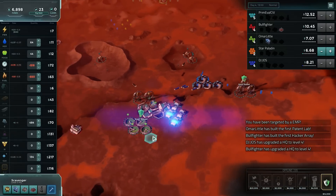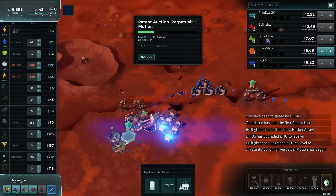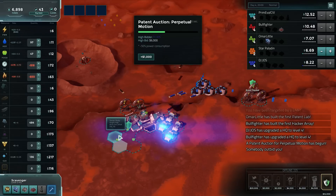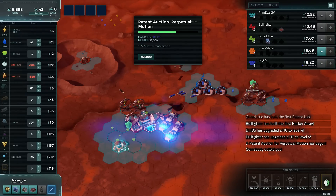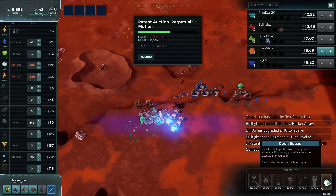Fuel is worth a lot, so we can switch these guys over to reactors. Virtual motion — sure. Switching those guys up for reactors. Let's goon squad protect some more of this stuff.